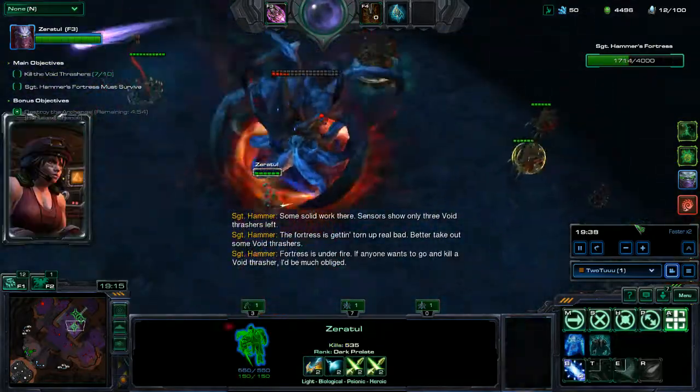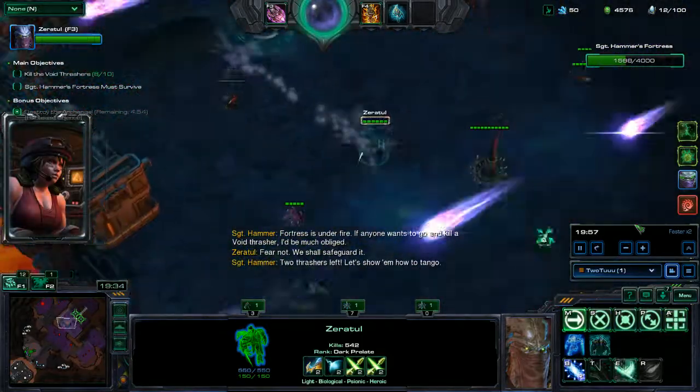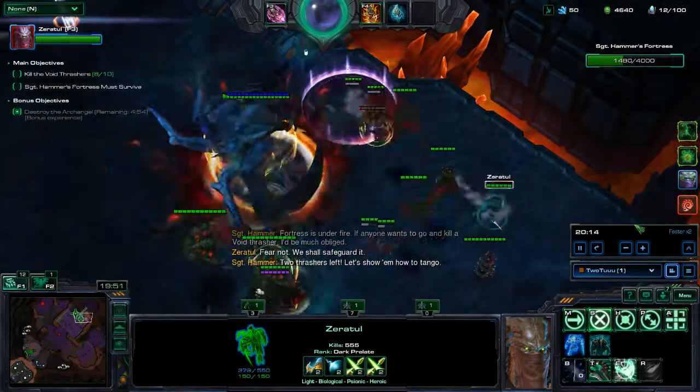That monolith is going down but I didn't really need it anymore since they're dead. Now I'm going to try to push up the sides to slowly kill the detectors. Push up here and clear out those detectors.